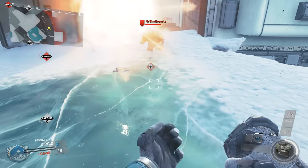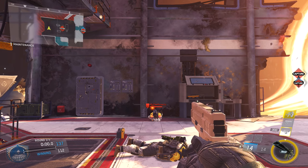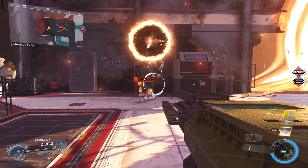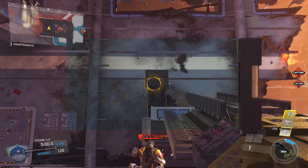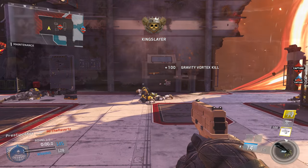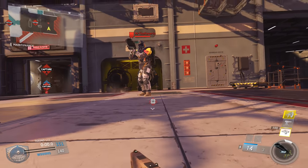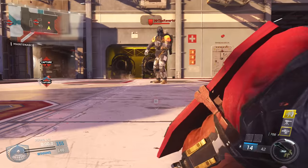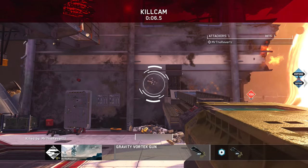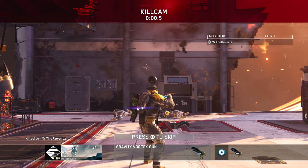I find this extremely strange, but at the same time I understand that this piece of equipment needs a counter. The same exact thing applies to the Gravity Vortex Gun that the Striker Rig has as its payload — if you're laying prone, you won't get sucked into it. But if you're still within the vicinity and you see that red danger symbol on your screen, you're still going to die because of the small explosion left behind as the Black Hole dissipates. As long as that red danger sign is on your screen, you're dead — and even with Flak Jacket on, it still takes you out from a pretty far distance.